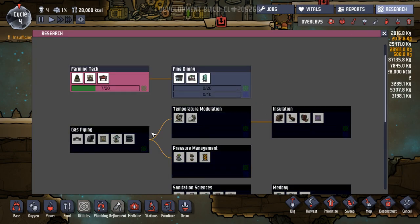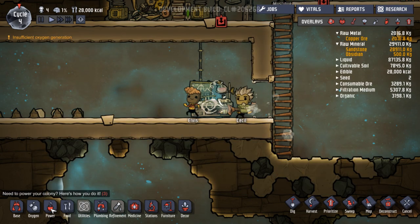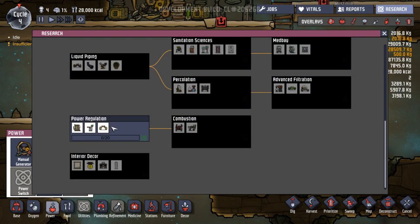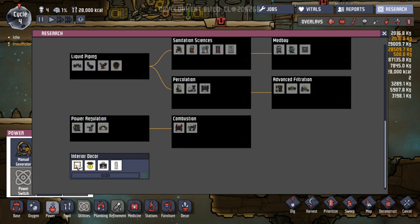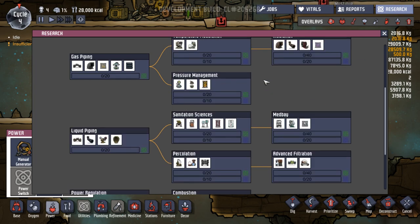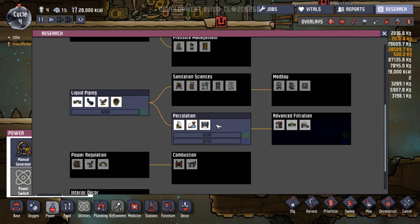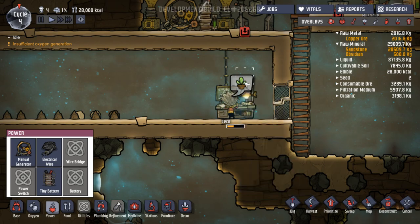The next research we're going to do - probably not gas piping. Liquid piping. Power regulation - stores most of the runoff power from generators, loses charge over time. We've already got a tiny battery - okay, bigger battery. Fine. Power switch and wire bridge. We can get interior decor, make things look a bit nicer, because some of them are getting a little bit stressed. Maybe sort of work our way along. We've got fine dining. Temperature modulation. Insulation. Pressure management. Sanitation sciences. Medbay. There's so many things - advanced filtration, percolation, combustion.